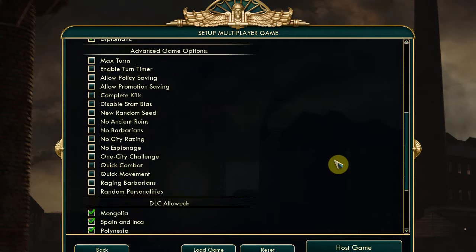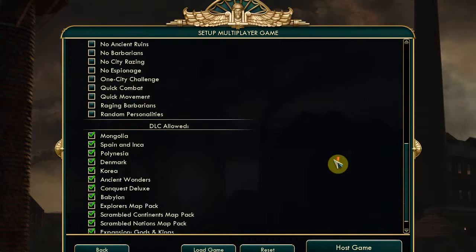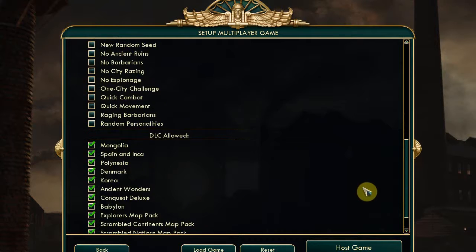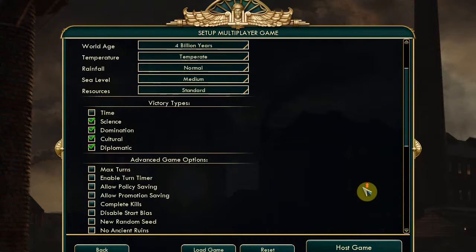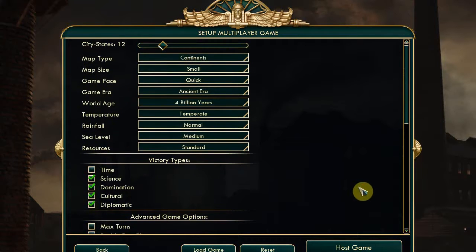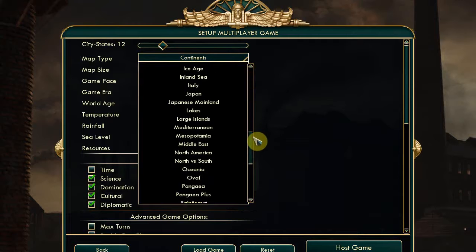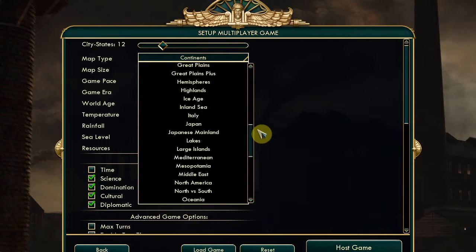There are other options here which I'm just going to ignore. There's my downloaded content - it's just what random stuff I happen to have, extra civs I happen to have put in there. They're all free. Now the map type - there's lots of possible maps. I'm thinking of a fractal because it's like...